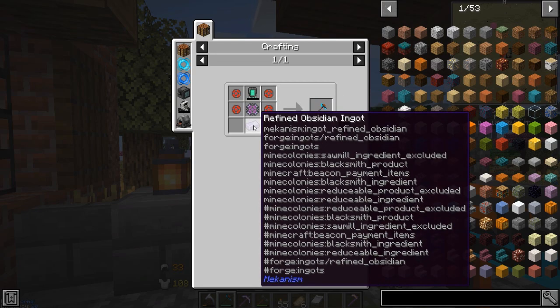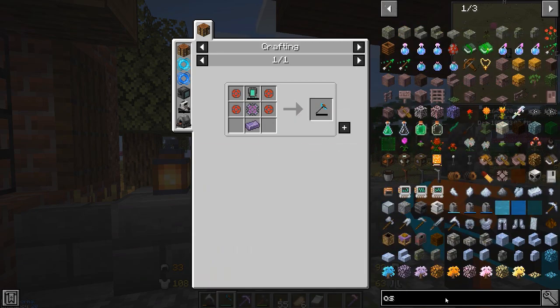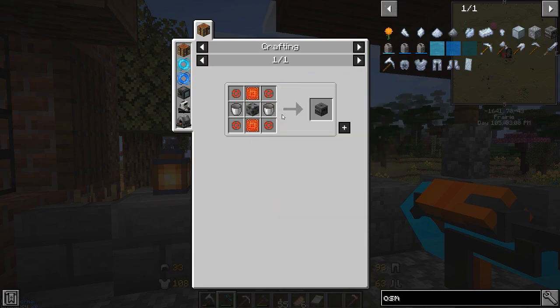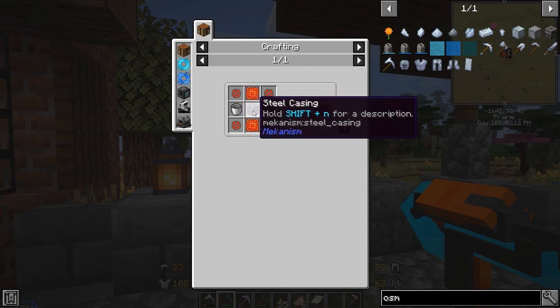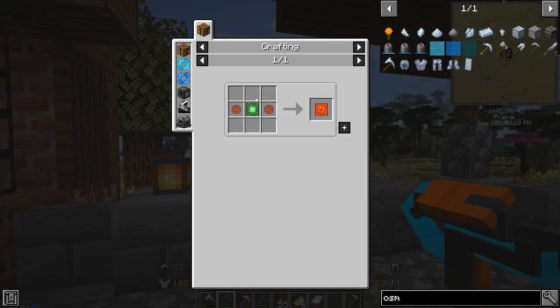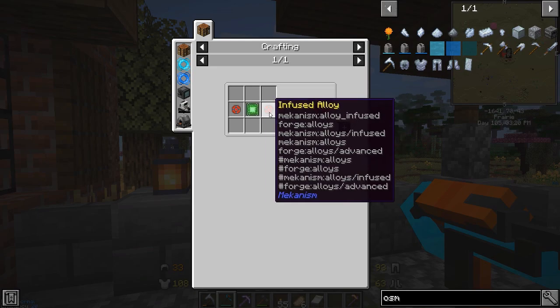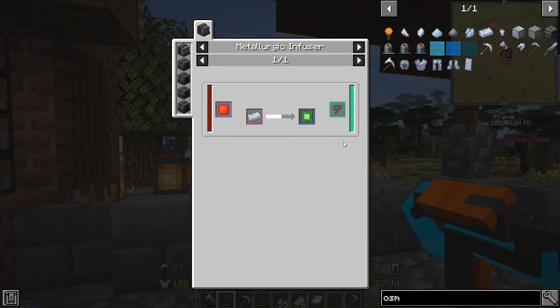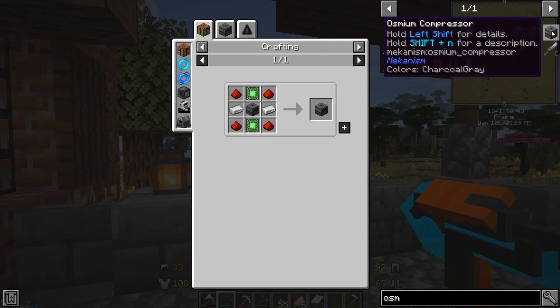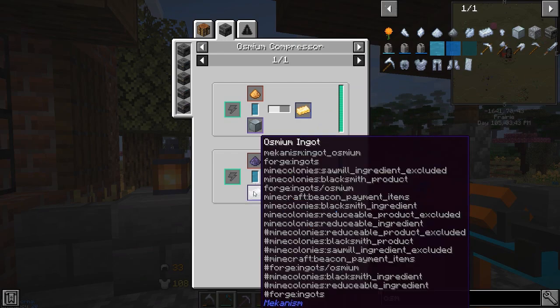This only requires one additional machine we didn't have, which was the Osmium Compressor. Jumping right into things, it's really not that difficult — most of the stuff we can already get. The steel casing is very easy: just steel, osmium, and glass. The advanced control circuit is literally a basic control circuit with an infused alloy. This thing is powered with RF energy and you just need to put an osmium ingot inside it to infuse the osmium into whatever you're using.